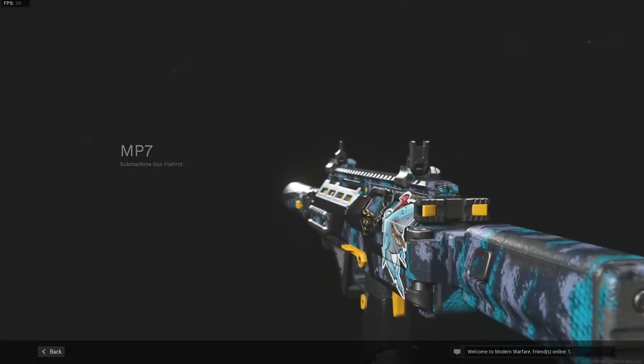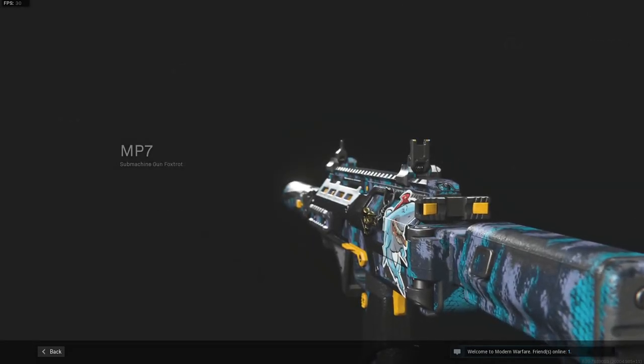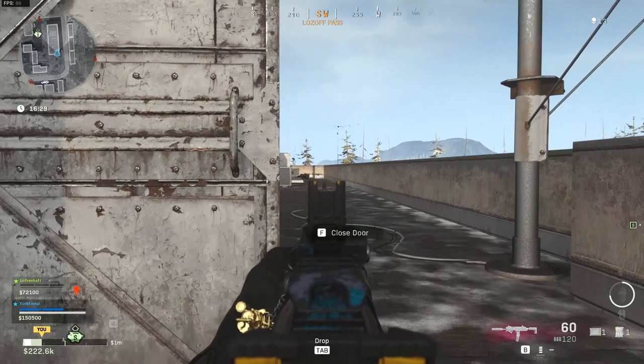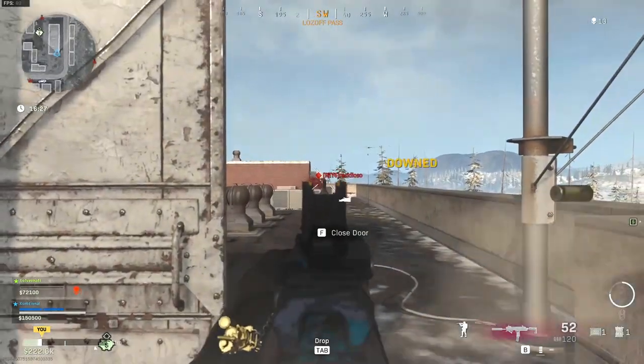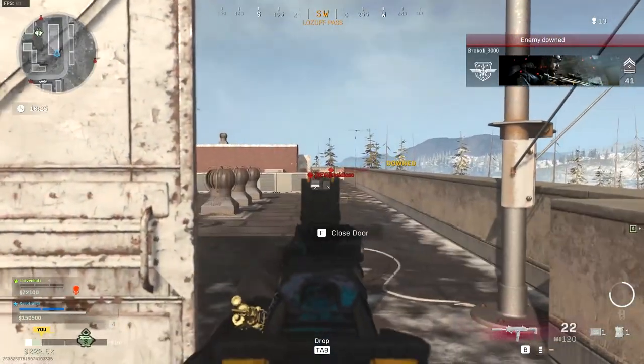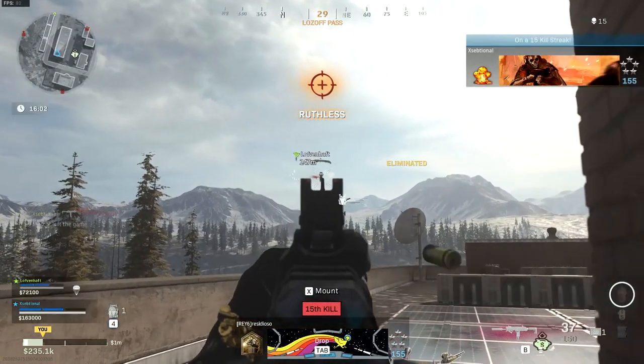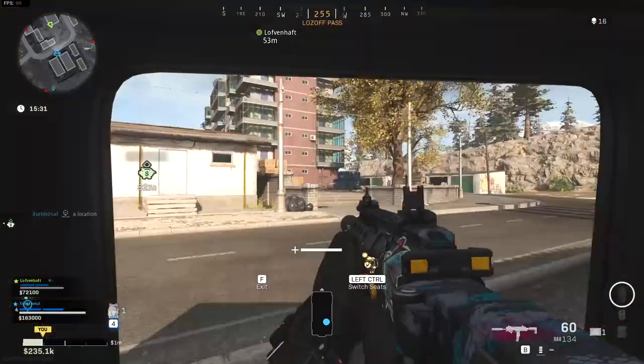What is up everyone, today I'm showing you my new favorite MP7 class setup. I use this if I want to play an aggressive playstyle and push multiple people at the same time. This MP7 class setup is made for range and recoil control, but also without losing too much ADS speed. I've seen quite some zero recoil builds that are pretty good, but the ADS speed is a little too slow for my liking.